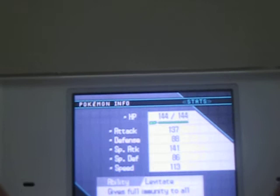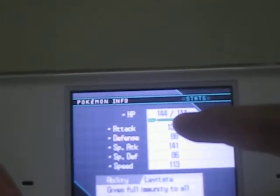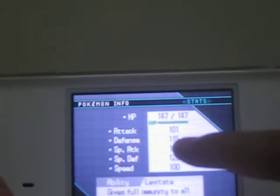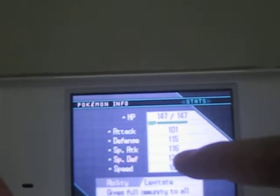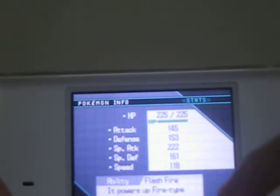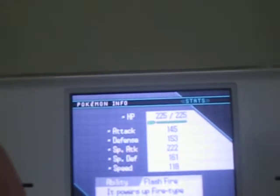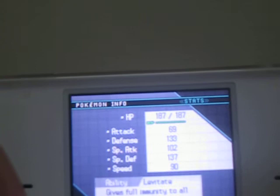All these other Pokemon I haven't trained yet. Well, I'll tell you what I'll do: Azelf — I'll train its Attack and Special Attack. Yveltal — I'll train its Defense and Special Defense. Mesprits — I'll mostly train its Attack, Special Attack, and Special Defense. Heatran — I'll give it Special Attack and Special Defense. And Giratina — I'll train its Defense and Special Defense.